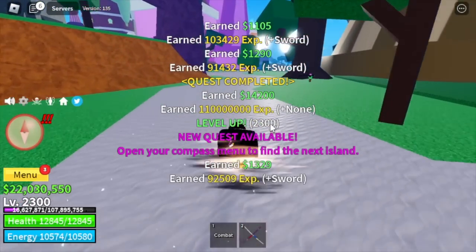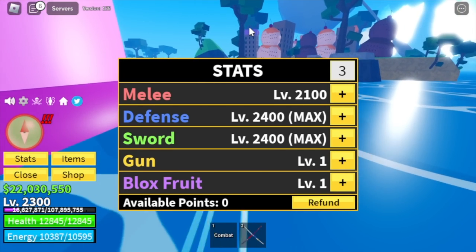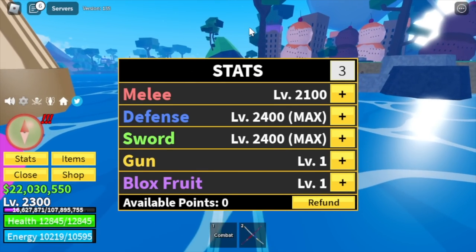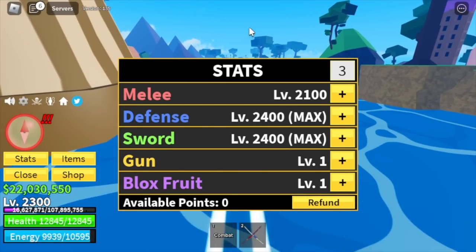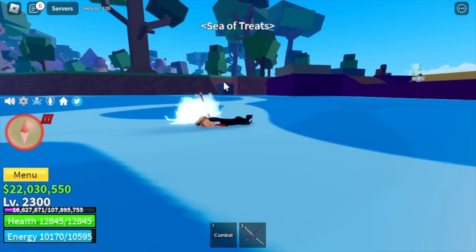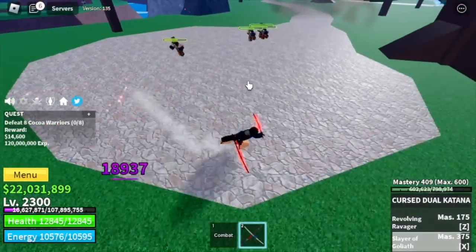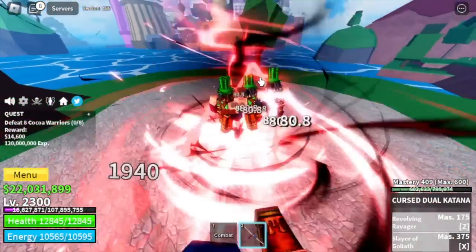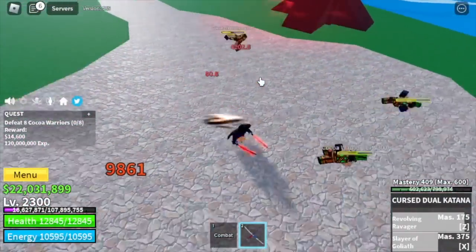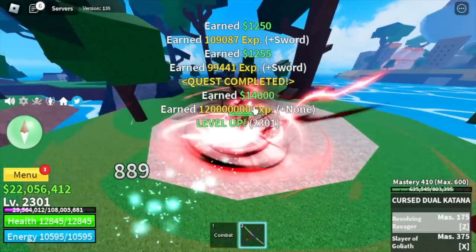All remaining stats go to melee. Now head to the final island, Chocolate Island, and fight Cocoa Warriors. Use the Slayer of Goliath and Revolving Ravager. If you're unsure, just defeat one at a time. Should I make a God-Human 1 to God-Human max or Soul Guitar video? Just comment in the comment section.